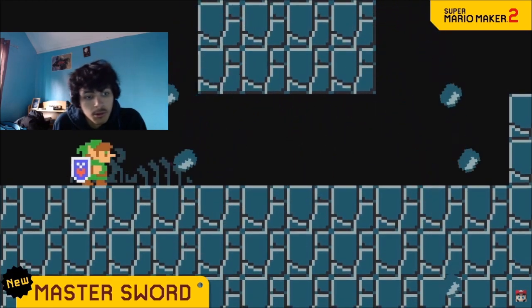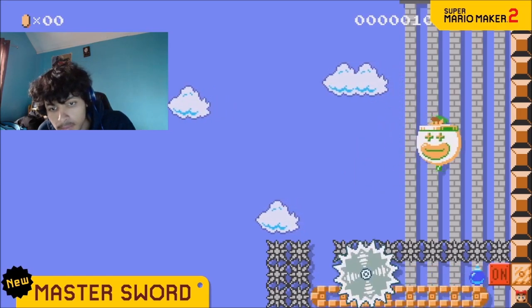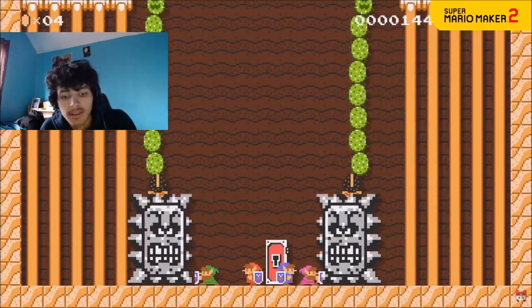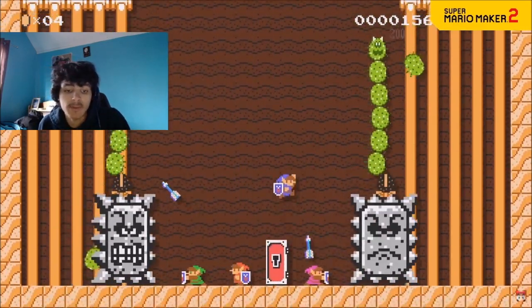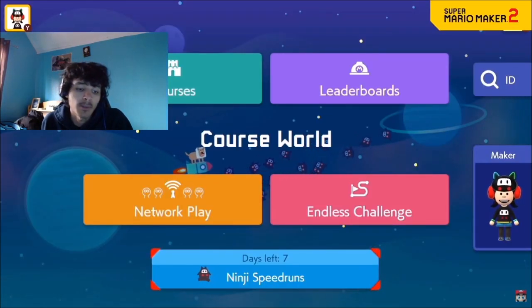NES Zelda. You can find creative ways to clear courses. Or make the Master Sword power-up the star of a puzzle-solving course. In multiplayer, you get different colored tunics for Link if you play multiplayer online.